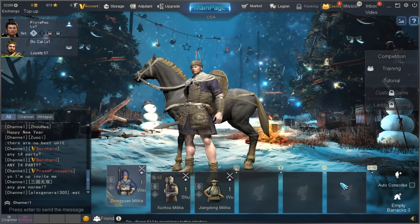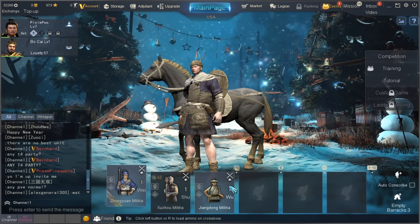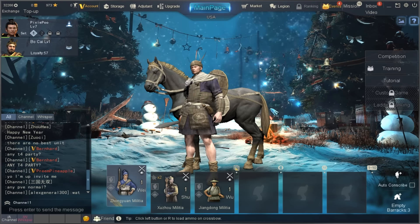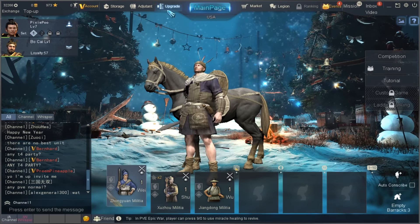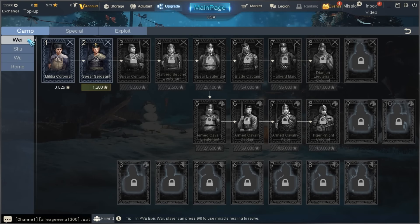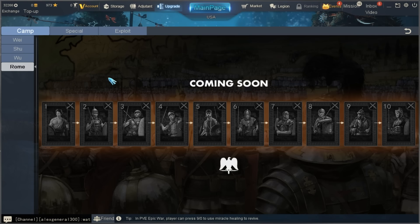So this is our barracks down here, and this has all the troops that you can use in online battles. There's actually a militia unit from each faction. Let's look at the different factions we have. We have multiple Chinese factions, but we also have a Roman faction which is coming soon — I'm super excited about that — and they're gonna be adding Persians sometime in the future, which I think is really cool because it's not just a Chinese-focused game; it's actually focused around different civilizations from all around the world.